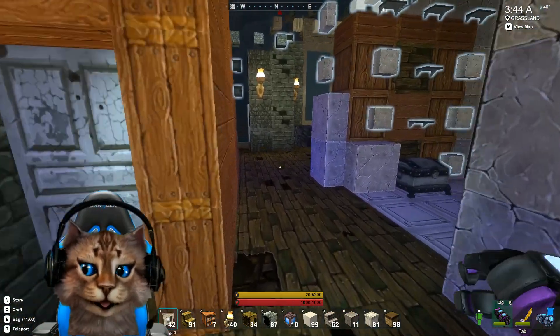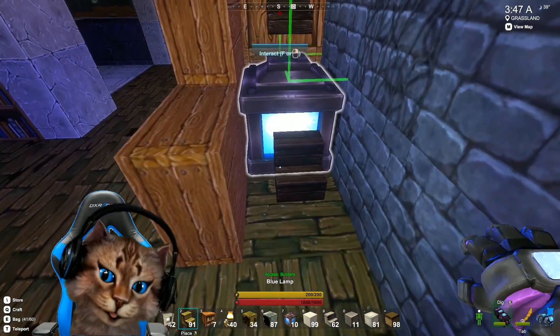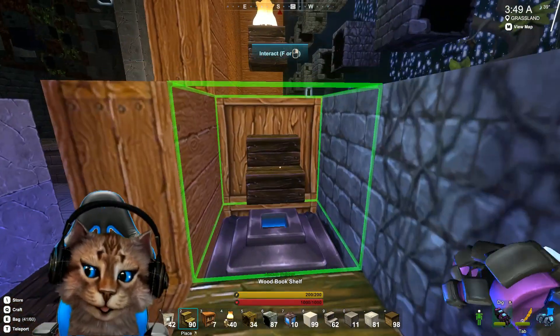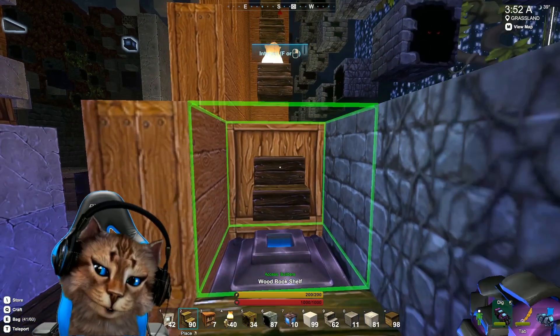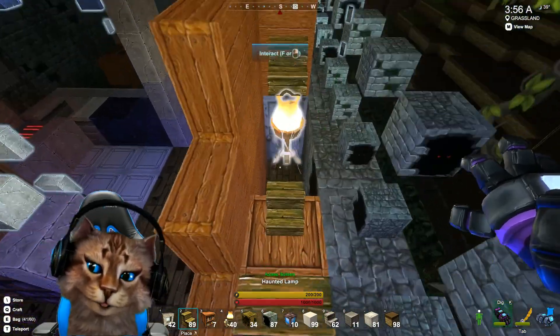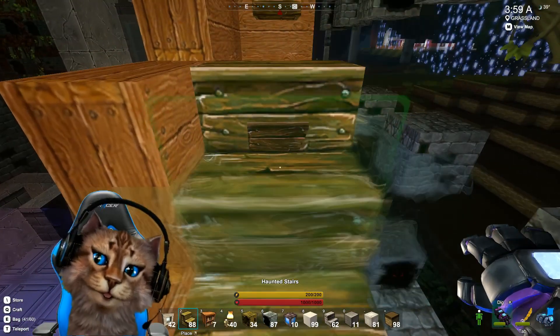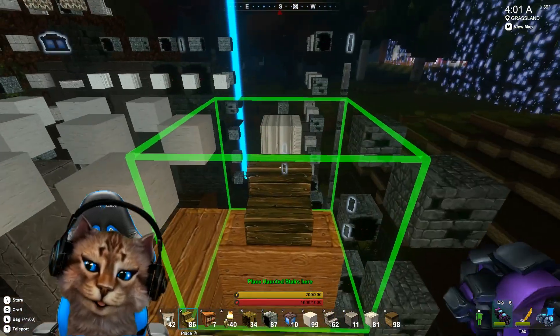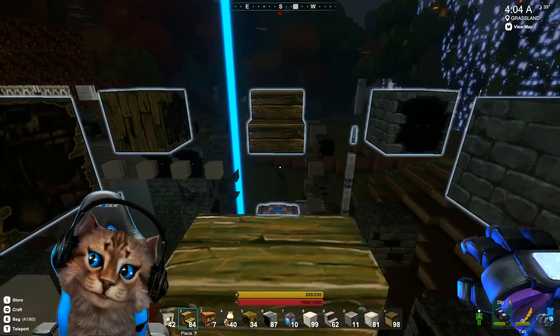We finished our stairway — well, kind of. We got our outer edge of it, so let's see where this goes. I had to hit the shift button because there's a bookcase behind it. The bookcase can sometimes get in the way. Let's see how far these stairways go.